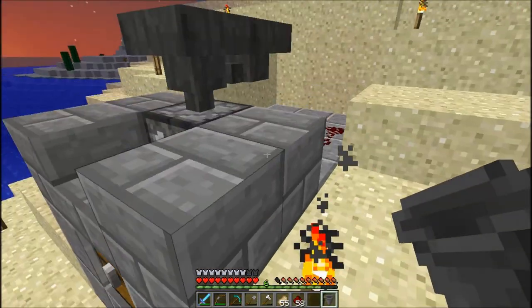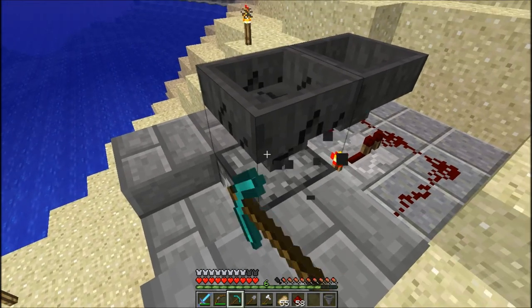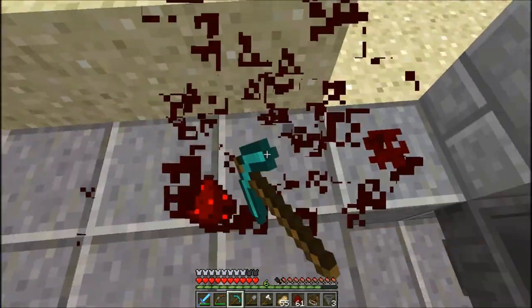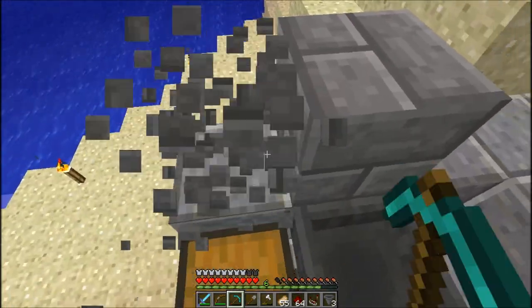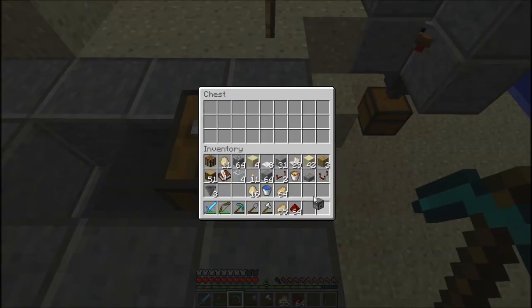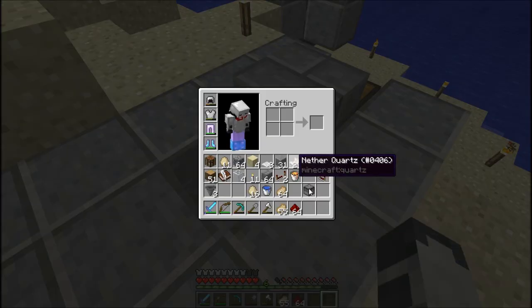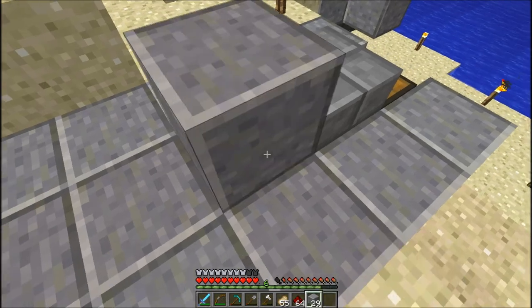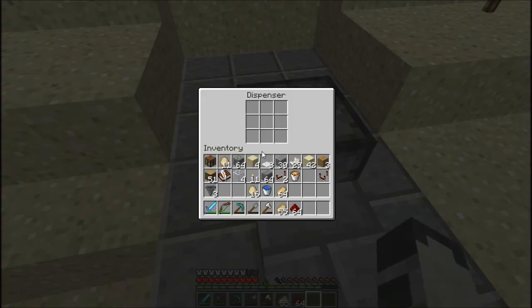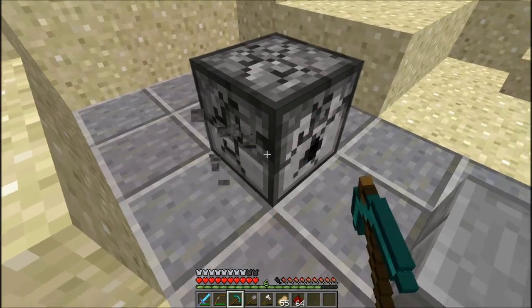Oh it went into that chest — wait a minute, that's what I'm doing wrong. I knew I was doing something wrong — good thing I caught that. So what you gotta do is put the half slab on top of the hopper, remember that. Then you put your dispenser onto that half slab. I'm not doing a very good job explaining this, but in the video Exuma did a very good job.